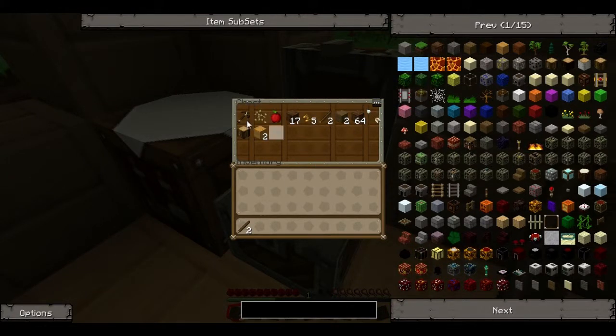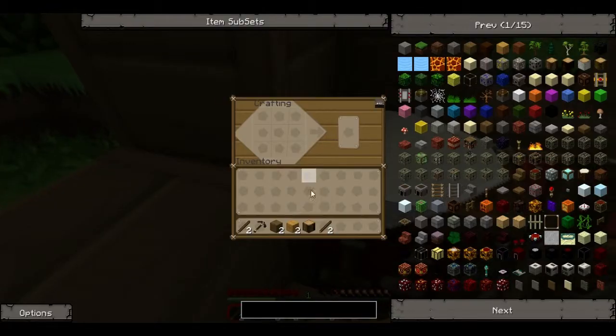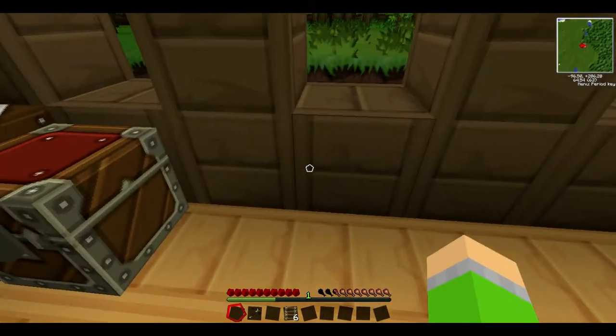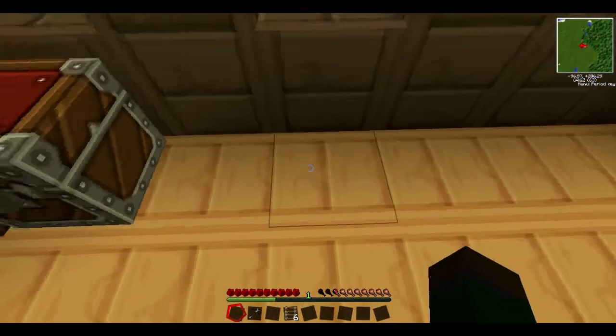We also need some sand. Let's see here — I'm gonna make some ladders, and I think we're gonna go digging and mining and stuff. Let's make some ladders: 8, 10, 12 — there we go, three ladders. That's not gonna be enough. There we go, that should be enough.